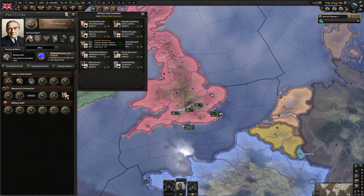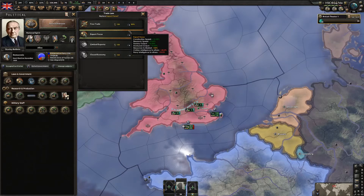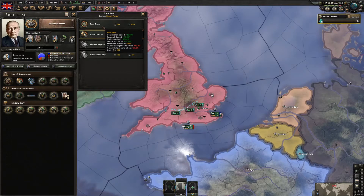You could also get an infantry expert or an attack-focused person. There are a lot of benefits to free trade so I'll go with that for now.